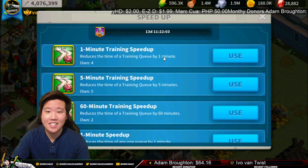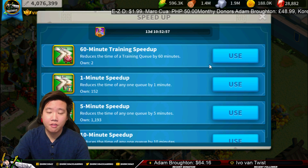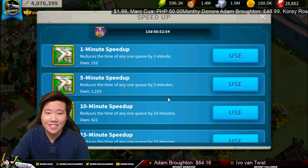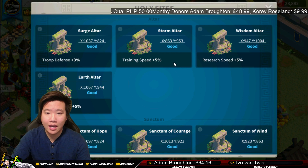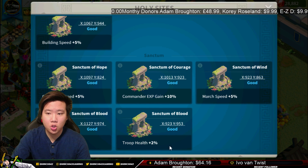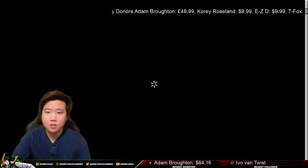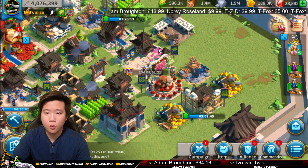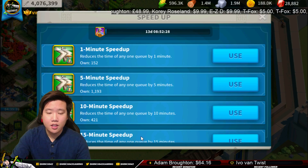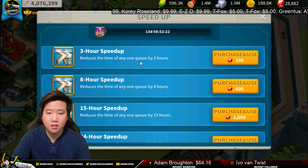We'll go ahead and speed this up. The first thing I really want to use is my training speed ups. I don't have much because I used them in the prior event — we still have 13 days, that's a lot. Another thing that helps: if you go to the holy site, we captured the Storm Altar which gives training speed up by 5%. You can also use generic speed ups, but I don't really recommend purchasing them with gems here.